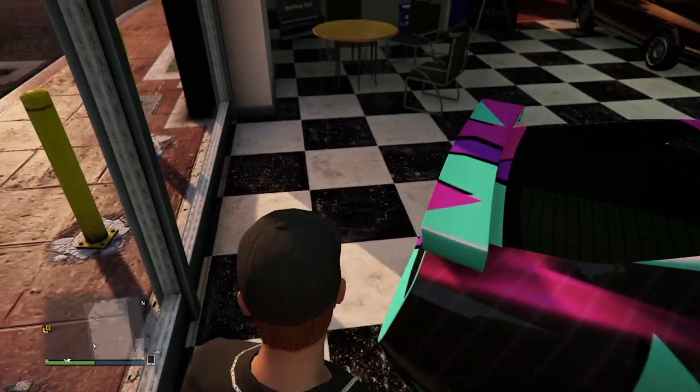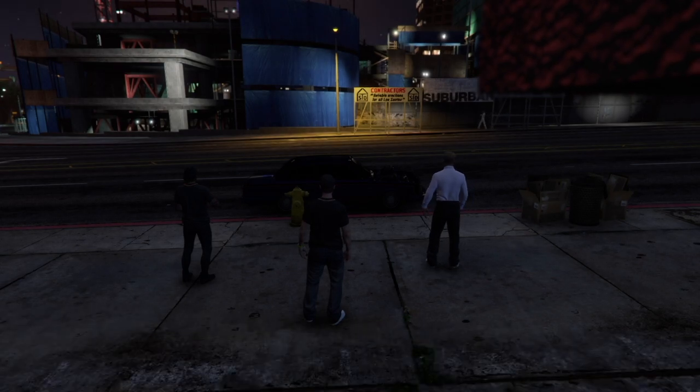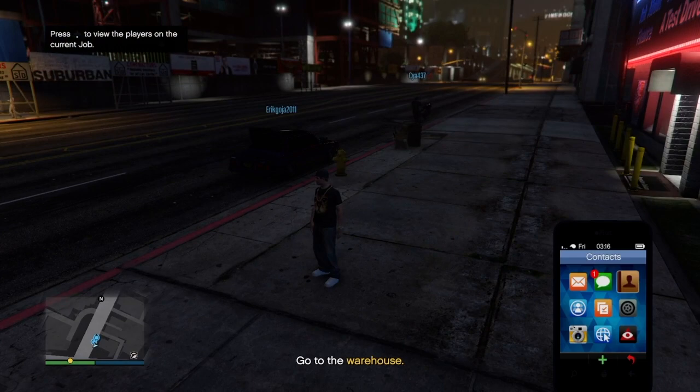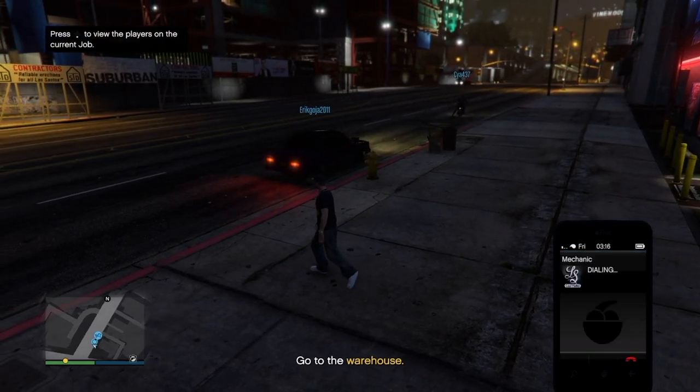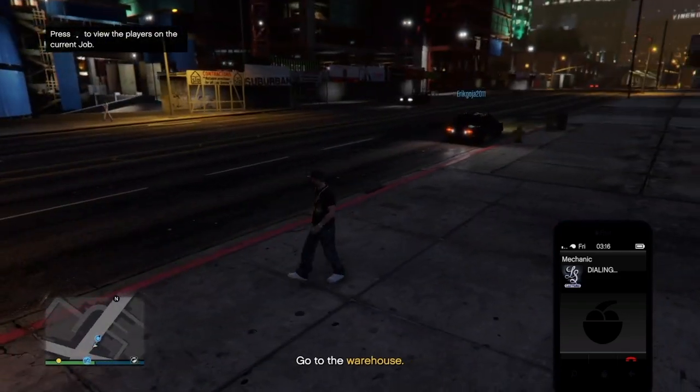Without wasting any more time, let's get straight into the video. The first repo mission I'm going to talk about is Blow Up 4, which is a fairly easy mission on the whole. The only tricky part of this mission is when you exit the warehouse, there are quite a lot of enemies and I find lower level players tend to die at this part often.